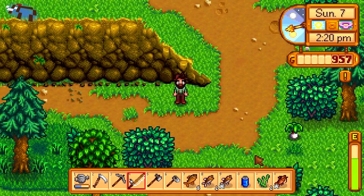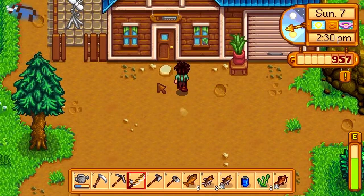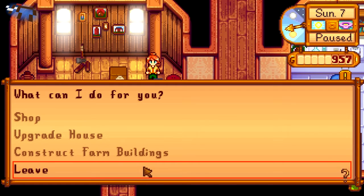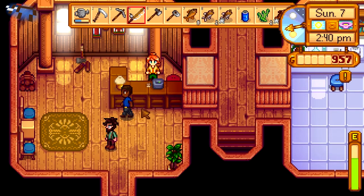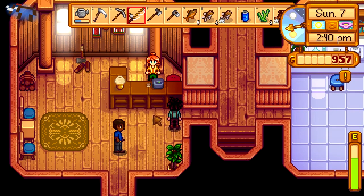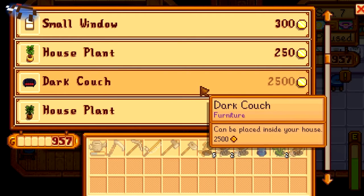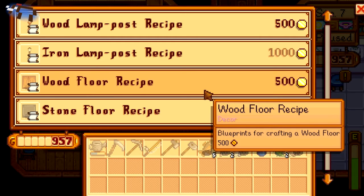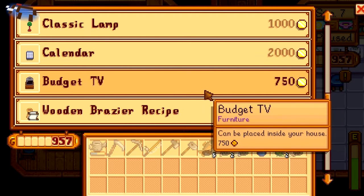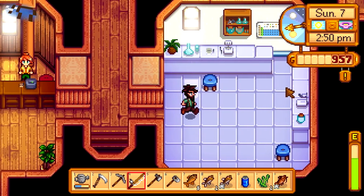My inventory is full and I really need to get that backpack, so I'm gonna save up a little bit of money. I think this is the carpenter store. Who are you? What can I do for you? No, I want to talk to this guy. Demetrius — it's good to take a break from work every now and then. Woodstone window, houseplant, oh cool stuff. Oh my gosh, look at all these recipes! I could totally craft and decorate my house — this is exciting!